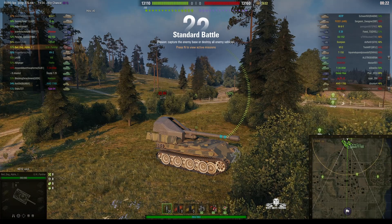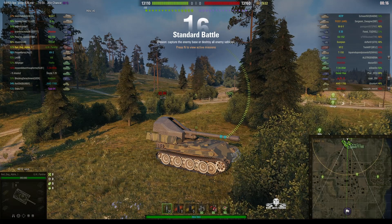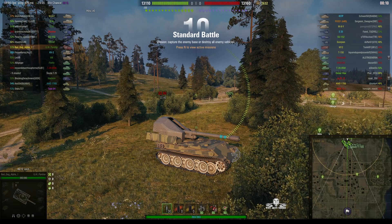Welcome back to WhatRT Noobs with General Disturbance. This is the GW Panther, the Geschutzwagen Panther, the Tier 7 German SPG. It's located on the north spawn of Muravanka and this one is under the command of Red Dog Alpha 1.